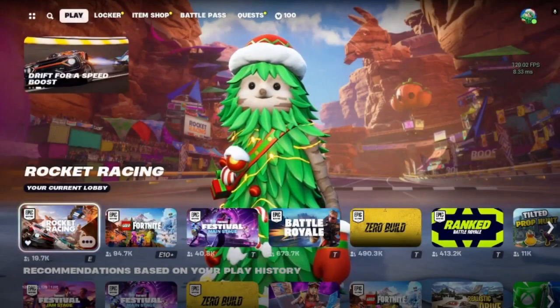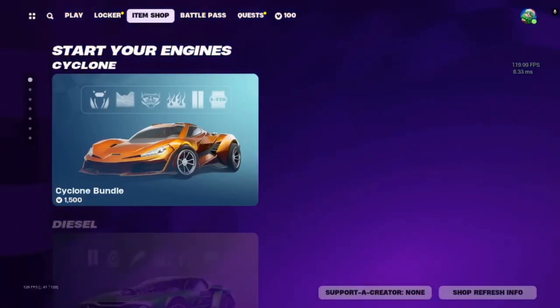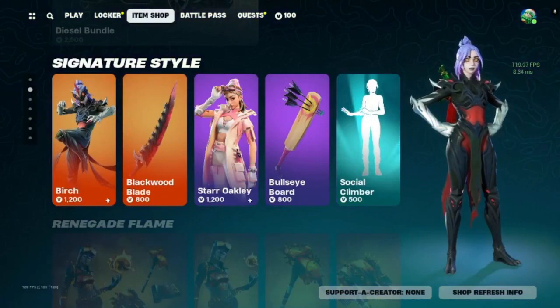Welcome to another episode of the Daily Craft. In today's item shop we've got the cyclone bundle, diesel bundle, birch star, and oakley.